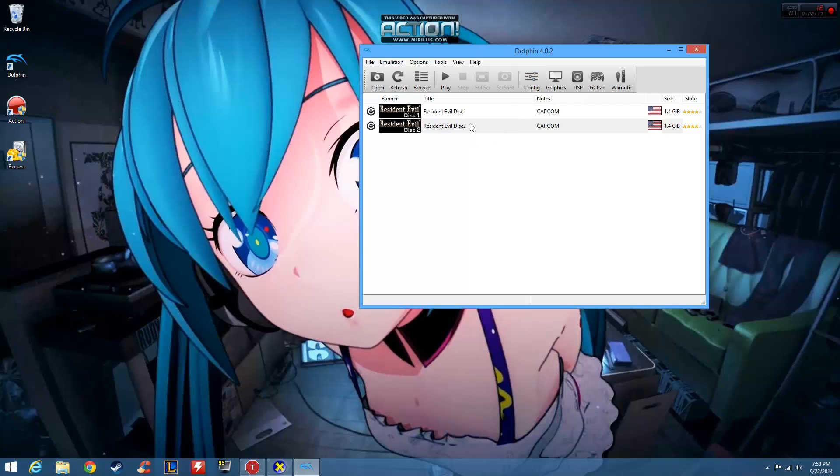I chose Resident Evil 1 as my game for the GameCube because I was talking online with somebody in the comments on my last video. He was wondering what settings to use for Resident Evil 1 — he was having trouble with the configuration and getting good frame rates. So for that guy, here you go, Foxhound member, this is for you. We're going to go into the graphics settings first.